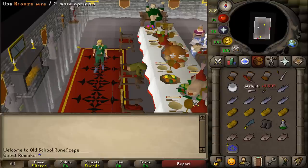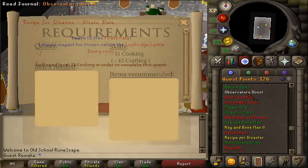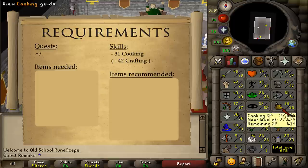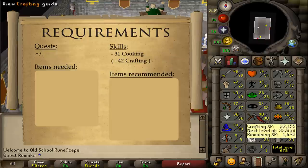Welcome to my quick guide for the quest Recipe for Disaster: Freeing Pirate Pete. There are no quest requirements and the only stat requirement is 31 Cooking. However, if you are an Iron Man and need to make the empty fishbowl yourself, you will also need 42 Crafting.